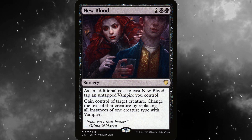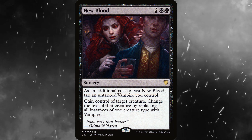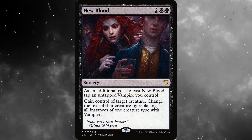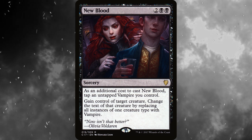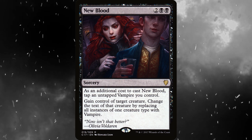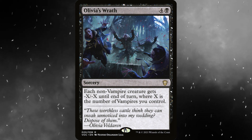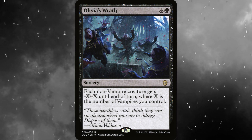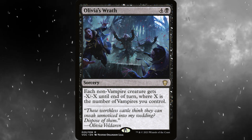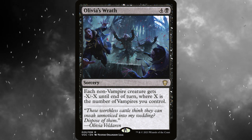New Blood costs 2 black black. As an additional cost to cast New Blood, tap an untapped vampire you control. Gain control of target creature and change the text of that creature by replacing all instances of one creature type with vampire. Control magic is really uncommon in black — this is a very unique fun card. Olivia's Wrath costs 4 and a black: each non-vampire creature gets minus X, minus X until end of turn, where X is the number of vampires you control. If your deck can make enough vampires, this is a one-sided board wipe. Very nice.